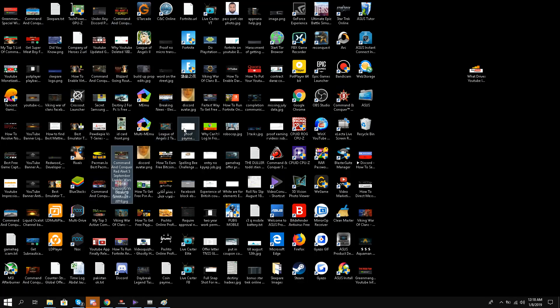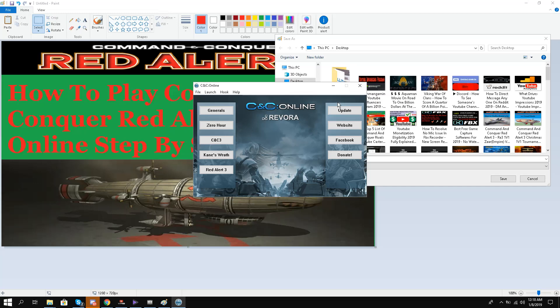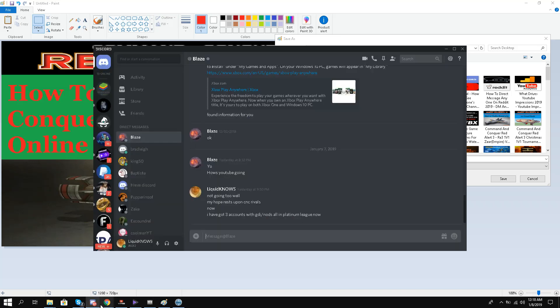This is it — this is the Command and Conquer launcher. All of the CNC titles are over here and you can play all of them, but of course we are talking about Red Alert 3. So once you have installed this, the second step is to support the developers.